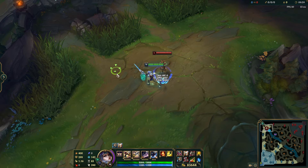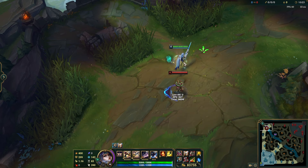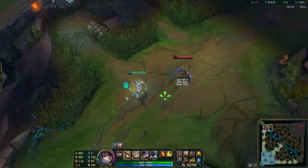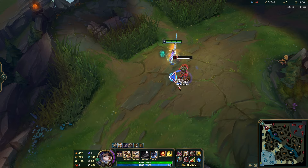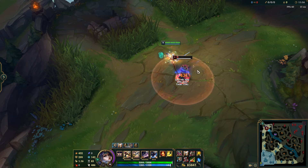Another quick combo is auto attack, Q, then Goredrink active — or Q into auto attack then Goredrink — and run away. After those basic combos, there's not a ton more you need to know. The main skills to develop are: proccing vitals efficiently with short Q lunges, using auto cancel with your E for burst damage, using W as both a damage slow and a stun in close fights.